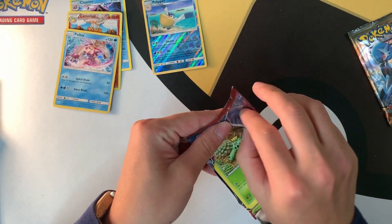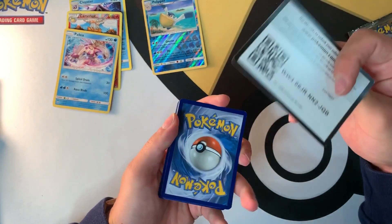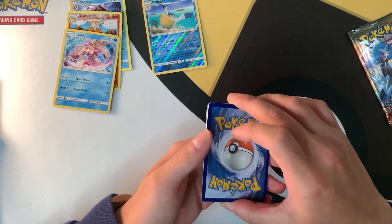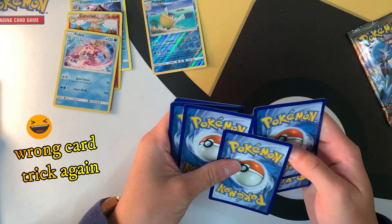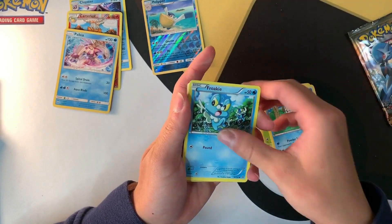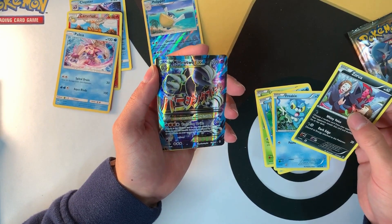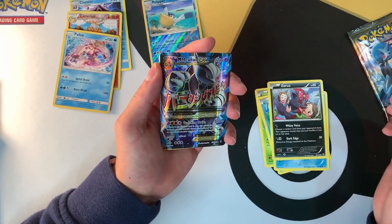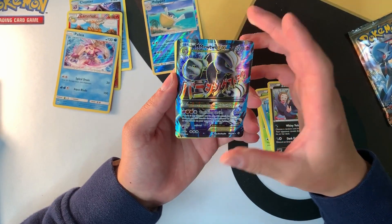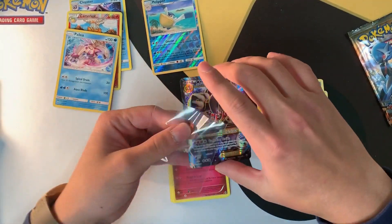Kind of sad these packs didn't get any reverse holos. The Breakthrough pack: Cacnea, Snover, Frillish, Zorua... oh! Well, someone messed up the card trick — we've got a Mega Mewtwo EX! That's embarrassing but look what we've got here — that's beautiful! Let's leave that up. I've got to do some more pack openings to practice.